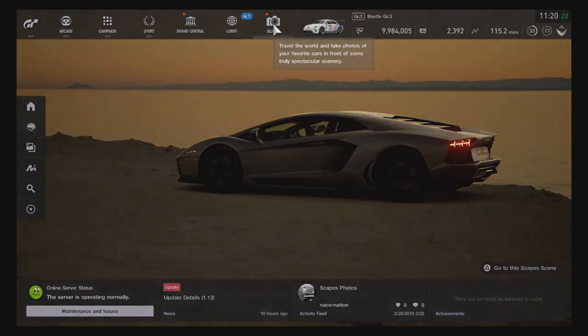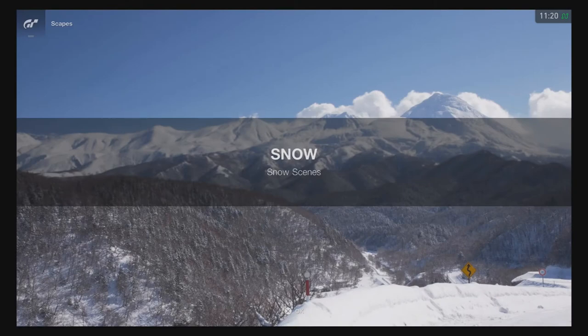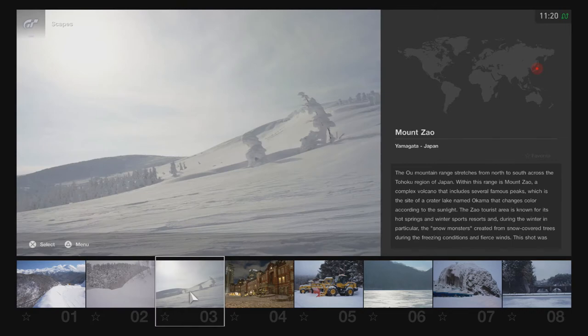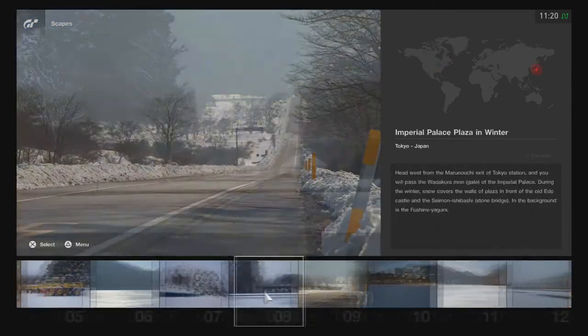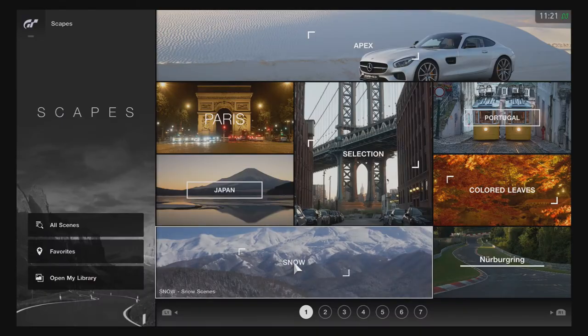We'll go to Scapes — new snow scenes have been added. We've got Shiretoko Cape in Japan, Daisetsuzan National Park, Mount Zao, and many more. There are 17 new snow Scapes to check out. A lot of them seem to be overseas except for two of them in Detroit — Belle Isle Park and Summit Street.